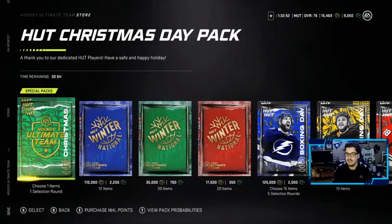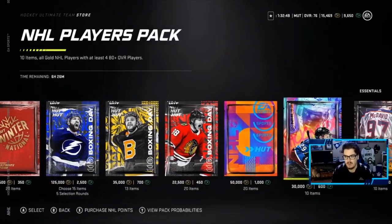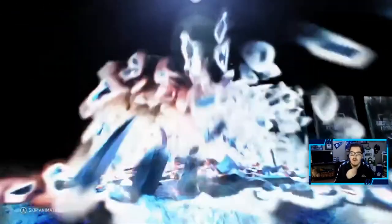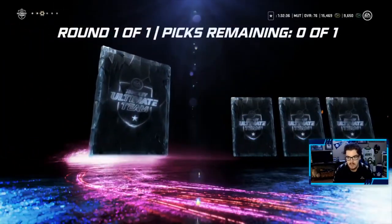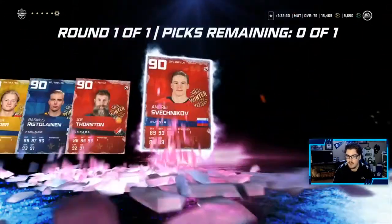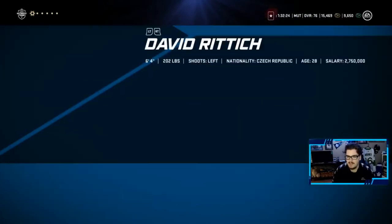As you guys can see, a lot of special packs are out, so that's good for us when rolling the dice today. We do have a hot Christmas Day pack, zero coins. I think we get a couple of 90-rated players. We got David Riddick, Zach Werenski, Alex Nylander, Rasmus Ristolainen, Joe Thornton, and Andrei Svechnikov.